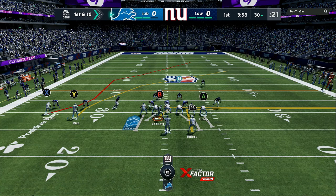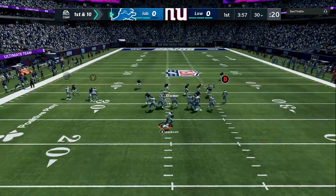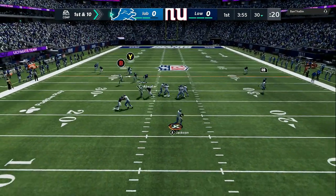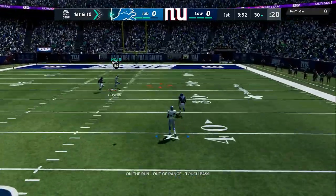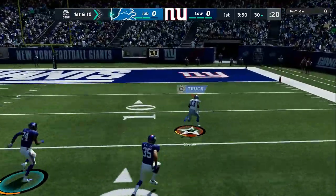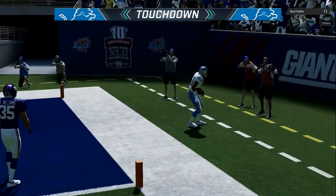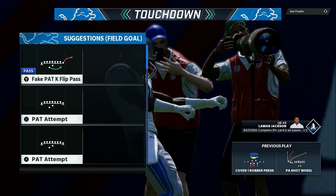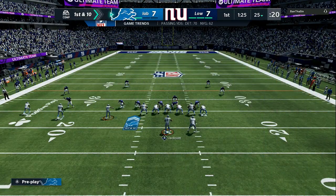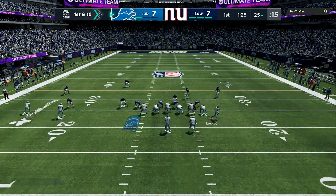The most important part to this formation is the motion. Your inside receiver, whether you're on the left or the right, that inside receiver is the key to this formation. If you put him on the drag, he's going to always be one step ahead of your opponent. As you can see, everyone is running the man coverage meta, and we are going to be able to bomb it over the top beginning of the game for easy touchdowns.